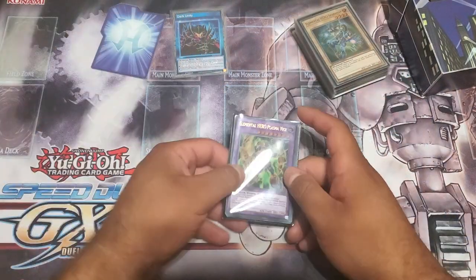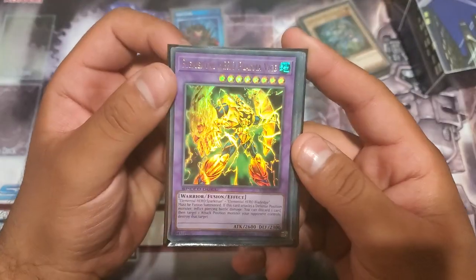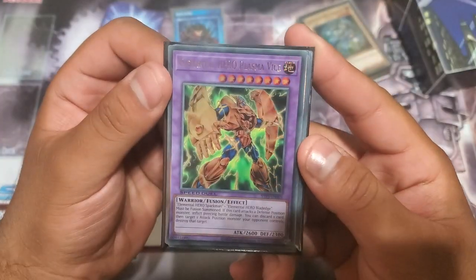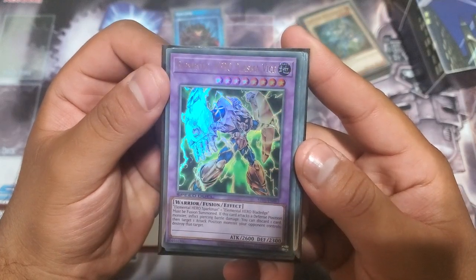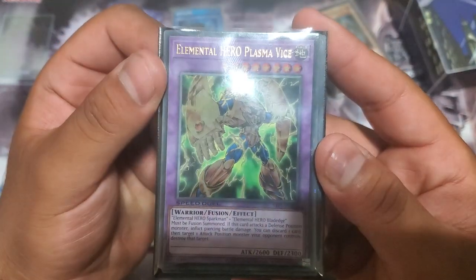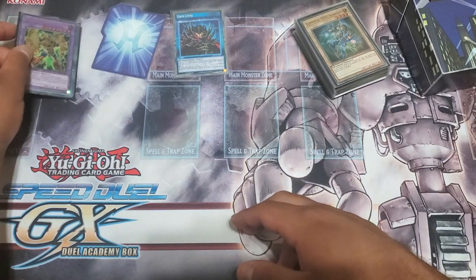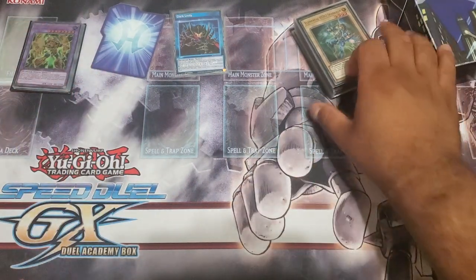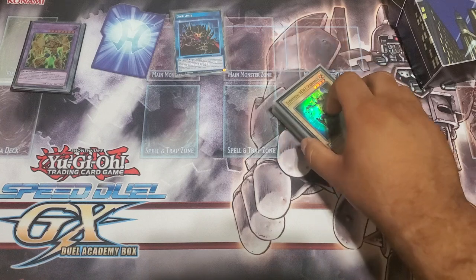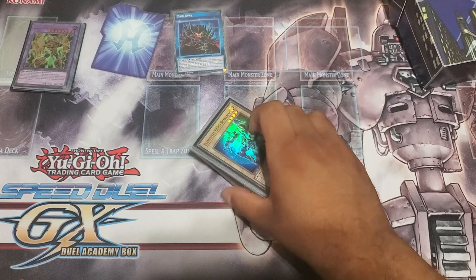Just before I finish the video, let me show y'all what Tony happened to pull today at locals out of his pack. That's right, the hero player pulled the hero ultra out of STP5 — look at that, really beautiful Plasma Vice. I don't know if it'll ever actually be playable but it's still a really nice collector's card. I hope y'all enjoyed the video — if you have any questions or comments, put them in the comment section, make sure to hit like and subscribe, and have a wonderful day.